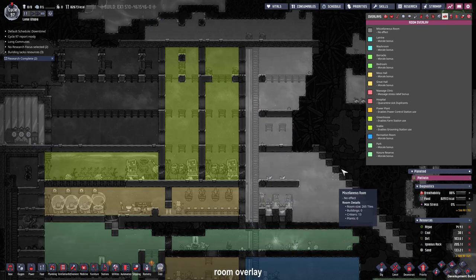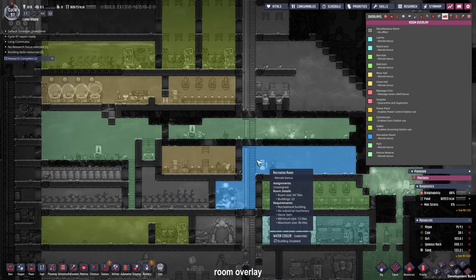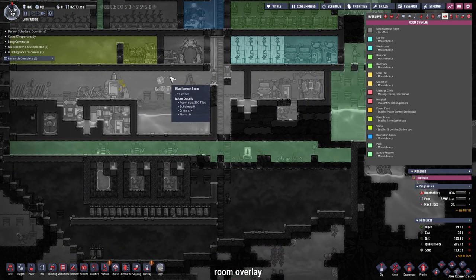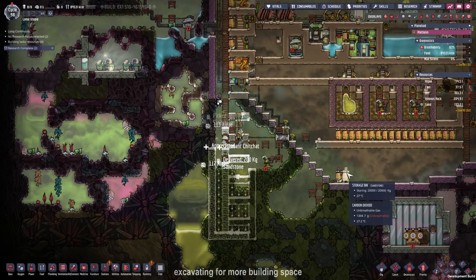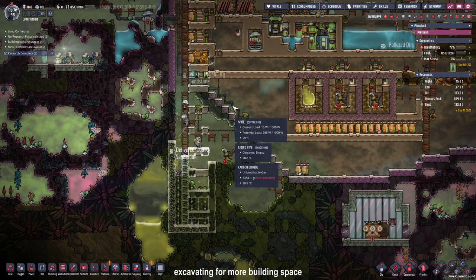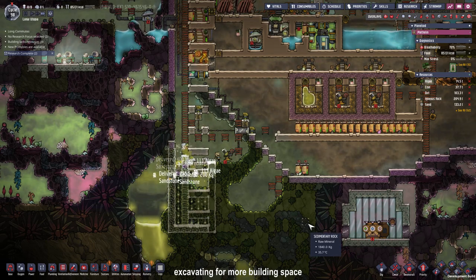In case you were wondering, this is our room layout right now: a great hall and kitchen here, our nature reserve spanning all over, a recreation room, the second great hall which we'll rip out when we want, the barracks, washrooms, more stables and more nature reserves to the right and downwards. I expanded the base downwards and our power shaft so we have more space for the future electrolyzer setup, which I'm going to put in right here. I'm not sure if I can get it done this episode, but at least we'll have the space dug out.